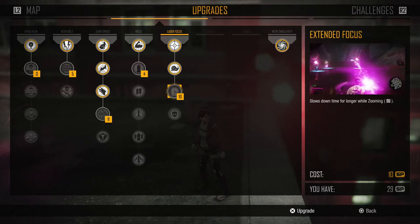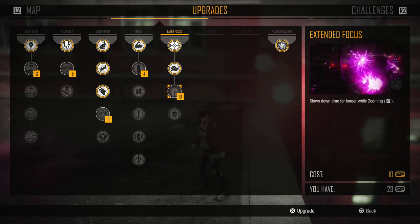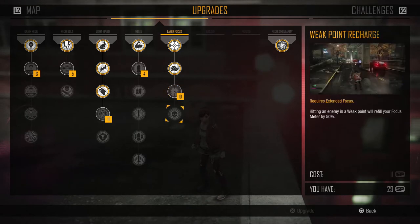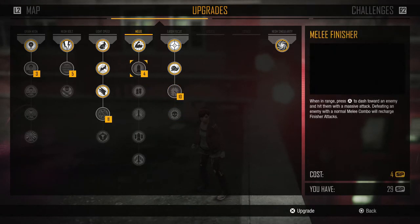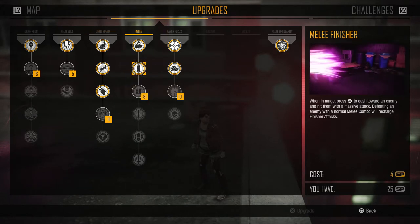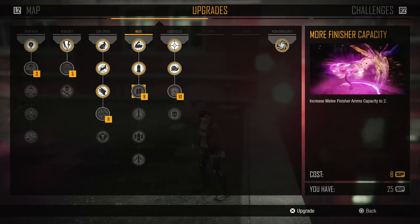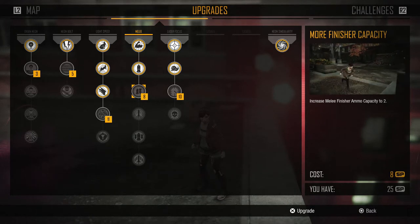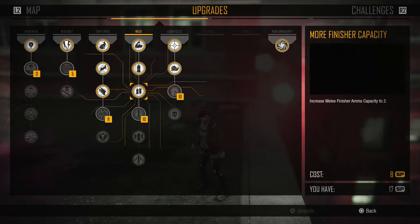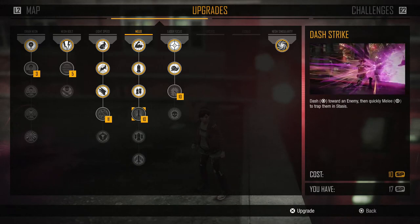There's a whole new load of abilities to spend on as well, because there are still loads of skill points around the city I haven't collected. You can slow time down even more for another 10 points. Let's try out the melee finisher — when you're in range of enemies, press triangle to use it, and recharge it by defeating enemies with melee combos. We can also upgrade the capacity for that.